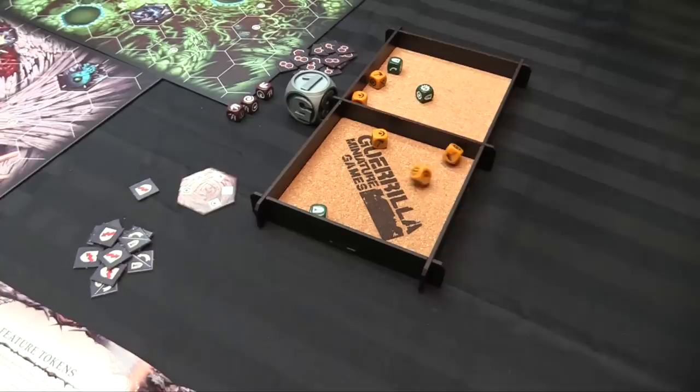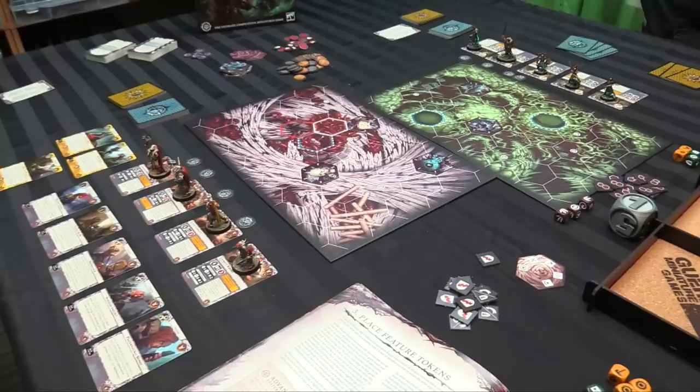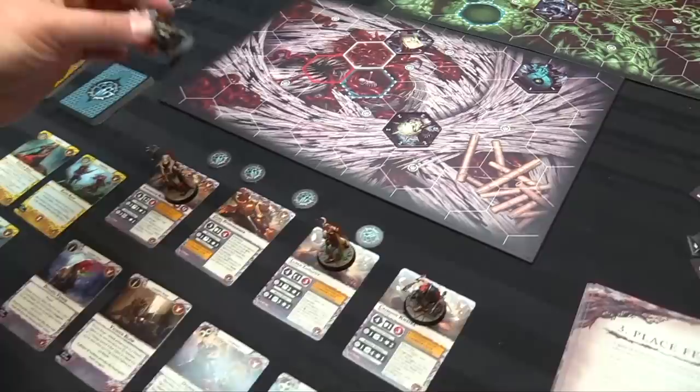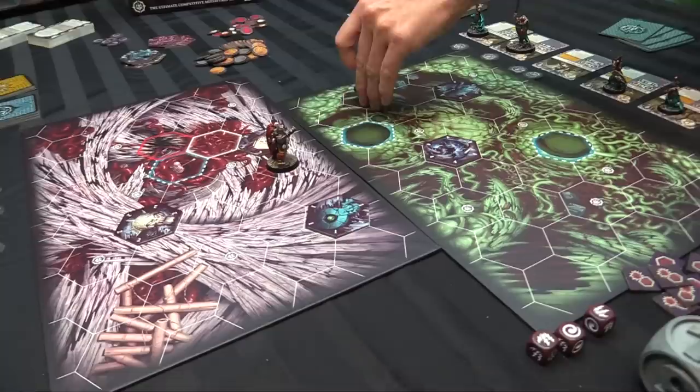With cards drawn, now we place fighters. We roll off again — most crits, then most supports, then most double supports. You won that roll, so you choose who places the first fighter. The person who finishes deploying fighters first gets an extra crit in the first activation phase to balance the fact that the opponent can see where all your guys are. Since you have 5 guys to my 4, it's worth your time to make me commit a fighter first. We alternate deploying fighters until they're all deployed.